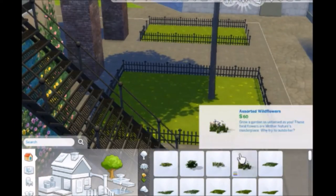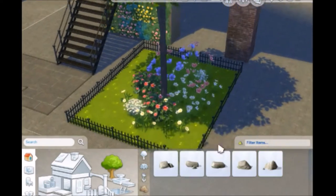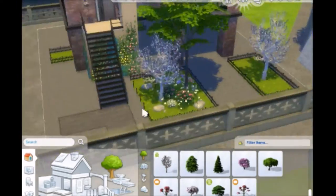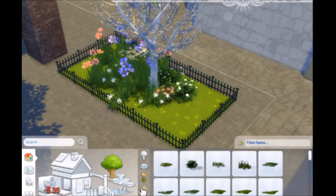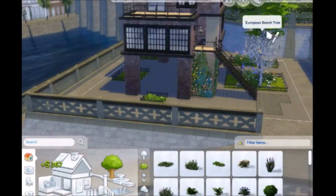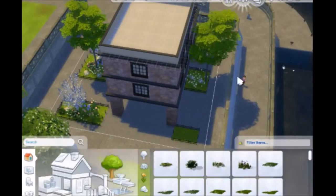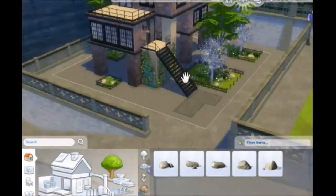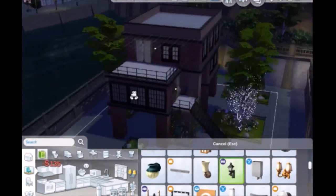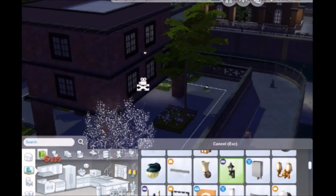Outside landscaping is very minimal. I wanted there to be a bunch of flooring, so it's more industrial looking because it's like a city loft kind of. But I added the trees that light up — that came with like the holiday update, I believe, it was free. So it's a pretty basic landscaping, nothing too special, but once we're done with landscaping and the lights on the outside, we'll be heading onto the inside and doing all the inside stuff.